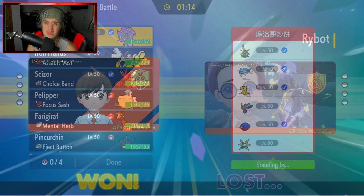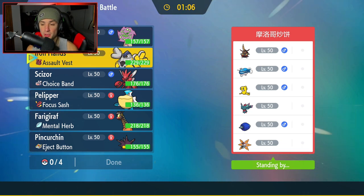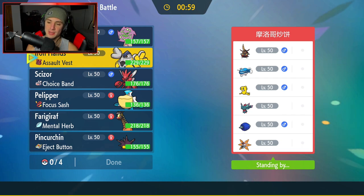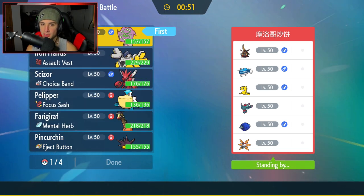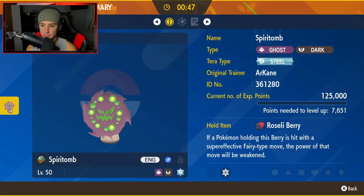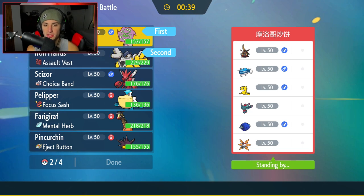Second match coming at you guys. We're running into Dondozo and Tatsugiri - seems like a problem. They also have King's Gambit, Flutter Mane, Iron Moth, and Iron Wall. Trick Room is 1000% something we gotta get out. I'm gonna go in with Spirtomb - I'm ready to rock out with the Spirtomb team. He might also end up leading Gambit and I gotta Fake Out just to get off the Trick Room.